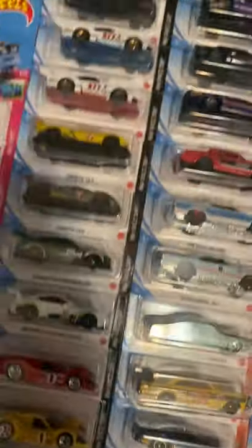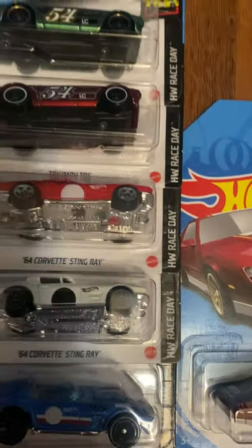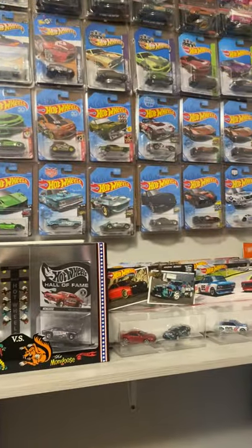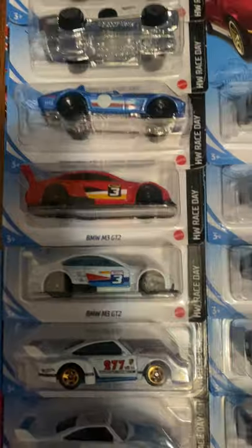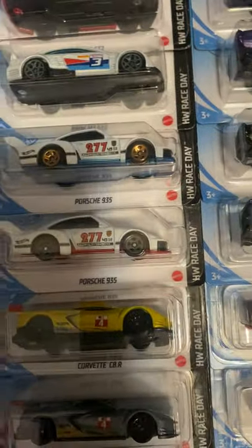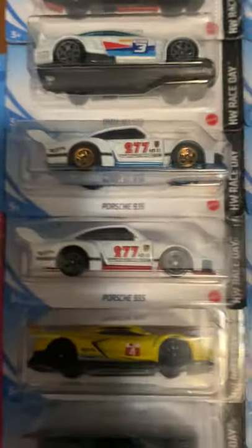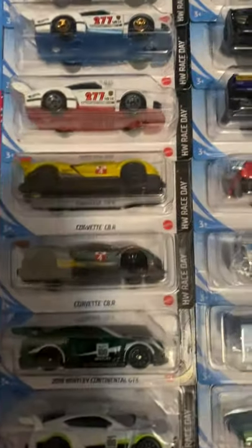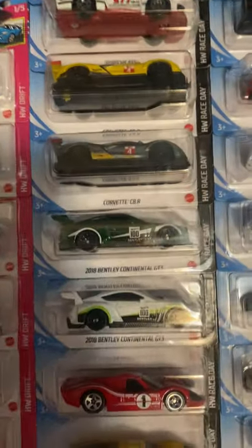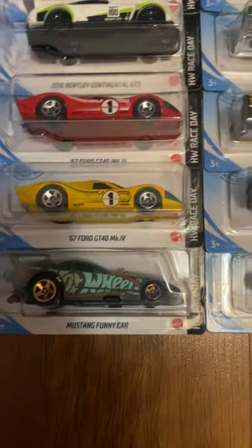Next up is Race Day — really the last big set. Triumph TR6 from green to red. '64 Corvette Stingray from red to white. Corvette Grand Sport Roadster — I have the super up there. BMW M3 GT2 — really don't like the wheels on the red one but I like the white one's wheels. Porsche 935 from red to white — the only difference between the two is the red and blue are swapped, and one has gold five-spokes while the other has gray five-spokes. C8 Corvette C8R. 2018 Bentley Continental GT3 from yellow to gray, and green to flat white. '74 GT40 Mark 4 from red to yellow — heard that one will be in a Gulf livery in E case 2022. And the Ford Mustang Funny Car is the E case treasure hunt.